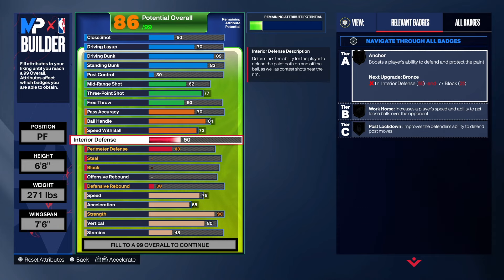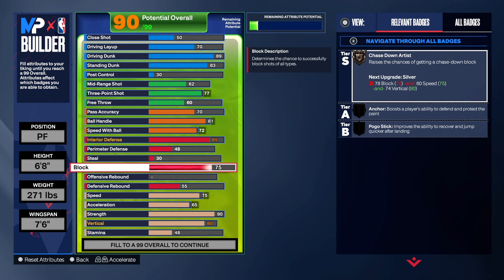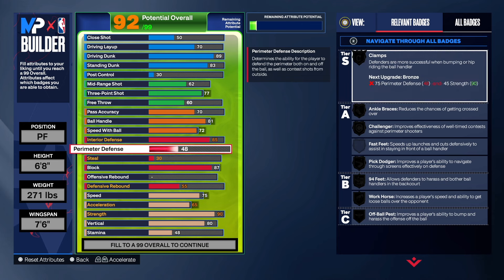Let's get to the defense. Being that you are a defensive anchor, you have to think about the interior defense. Normally I wouldn't take the interior defense up this high, but we had to in order to get the name of the build. You can go up to an 88 if you want post-lockdown on Gold — that's totally up to you. I took it to the bare minimum we need to get the name, so we can get more out of the build. We have an 85. For the block — you might think you need a 92 block for a defensive anchor — but I think the 87 block is good in any situation. You're going to block shots no matter what. Chase down artist on Gold is perfect, and anchor on silver is just fine.